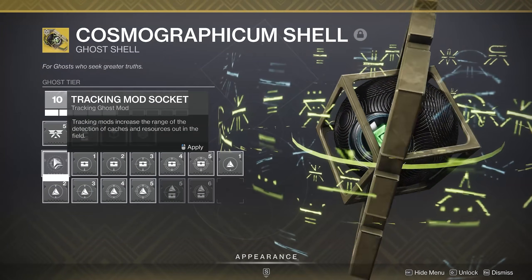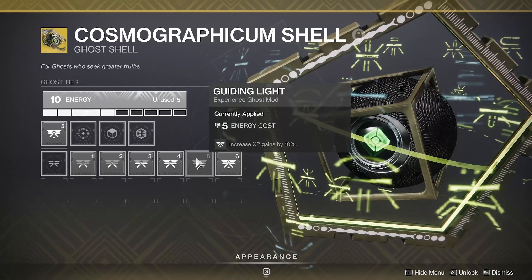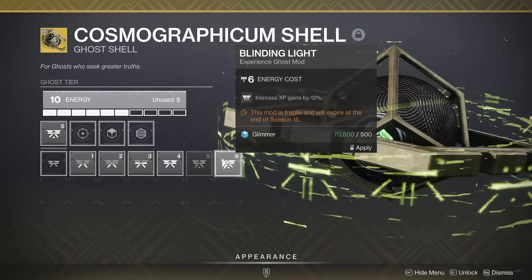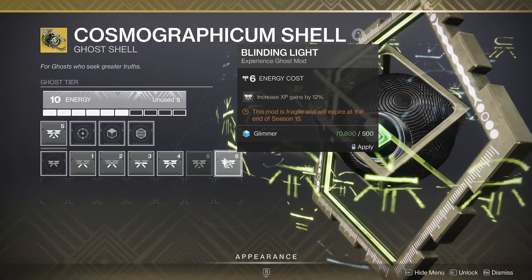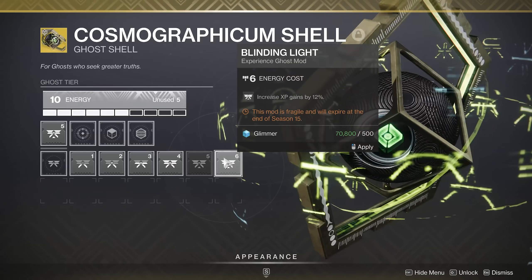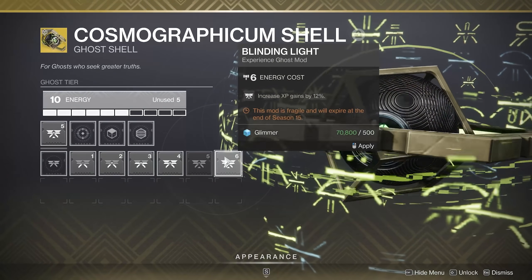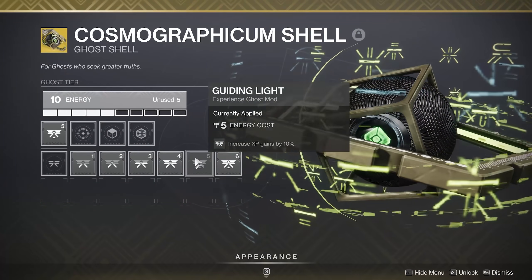Make sure your ghost shell has the highest experience bonus possible equipped. Right now we have the option to equip a 12% mod, but it's fragile and will expire at the end of Season 15. My advice is to equip the best one before you log out — or do it as soon as you log in. We may get a new 12% mod for Witch Queen. If there is something higher than 10%, equip it straight away. Missing out on 2% experience for all of the campaign could really hurt. So before you literally shoot any enemy, take a second, check the highest ghost mod for experience, and equip it.